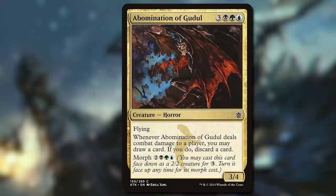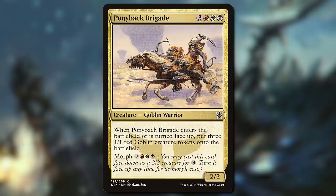Stuck on 2 colors? Just play a Morph. At Common, there's a cycle of 3-color Morphs so that you didn't need all 3 colors of mana early. You could play one down, and then once you had all 3 colors, flip it up. Definitely a lot of cool stuff there.